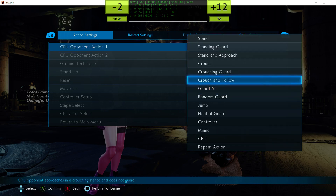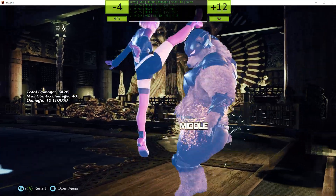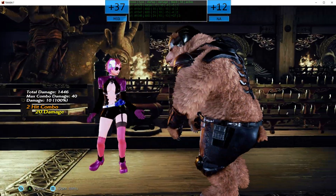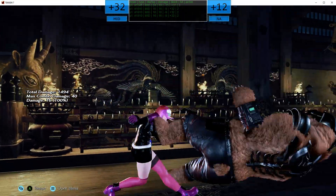It shows you frame data on block, and it shows you frame data on hit. It gets a bit weird if you do a launcher — that's plus 32, but it's kind of meaningless because it's really just a juggle.